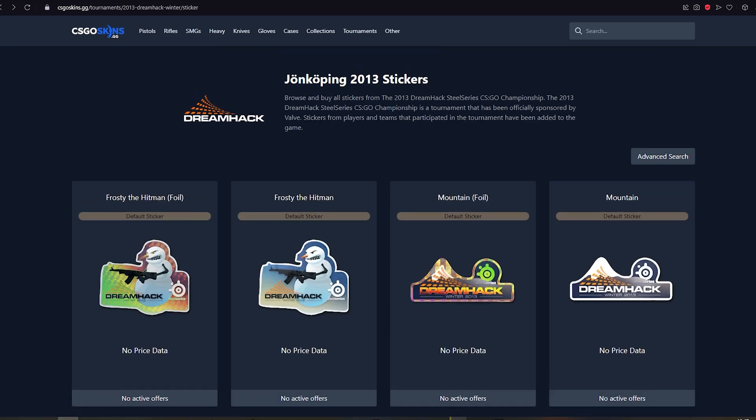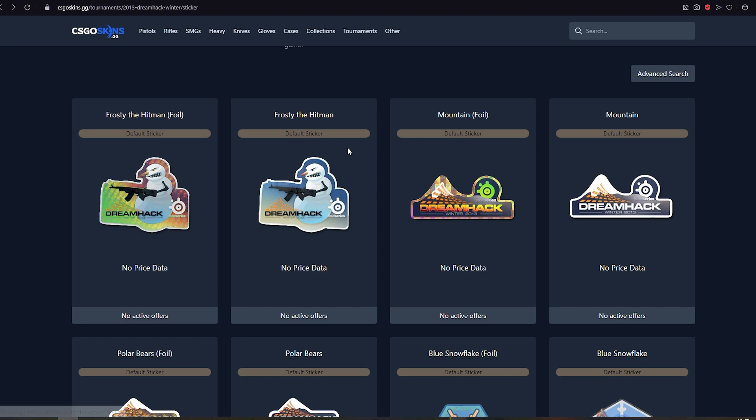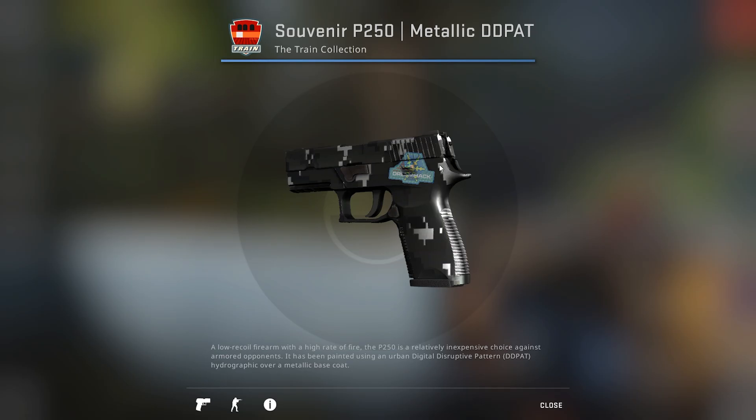The Blue Snowflake Foil is part of the Yonkoping 2013 Stickers Collection. These were the first stickers on the first souvenirs ever added to the game. These stickers would have three random aspects.